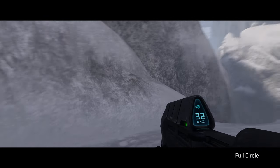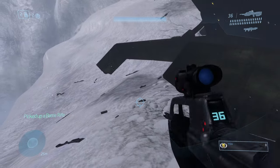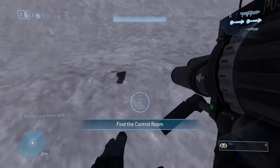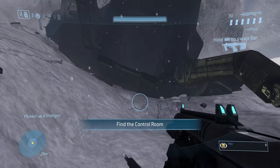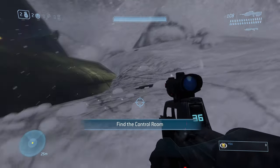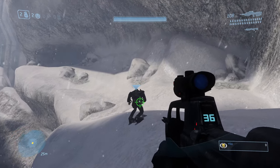Straight off the bat at the start of the mission, turn around and there'll be a plethora of weapons. I recommend picking up the BR to headshot the flood, and a shotgun, because they're the best versus the flood. Most of the enemies in the first half of the mission are all flood, so I'd recommend just these two weapons.